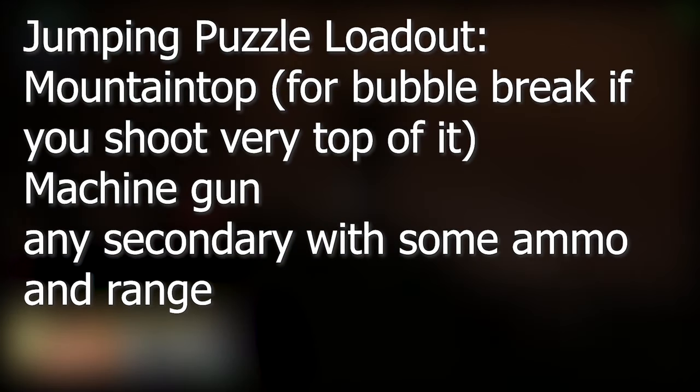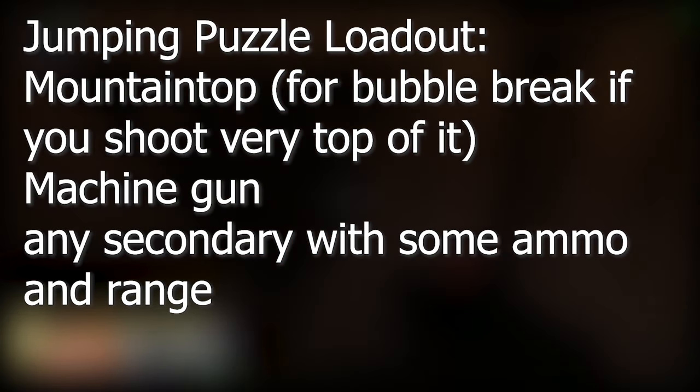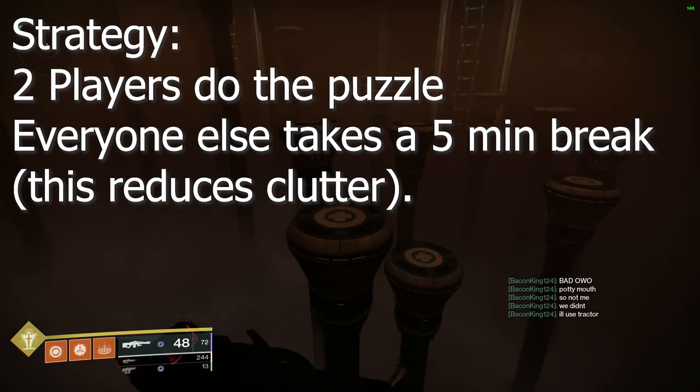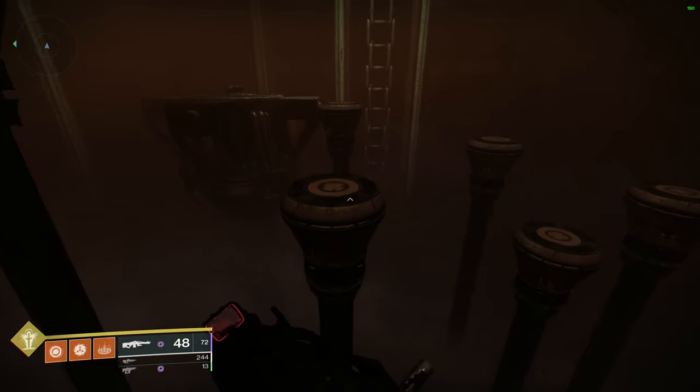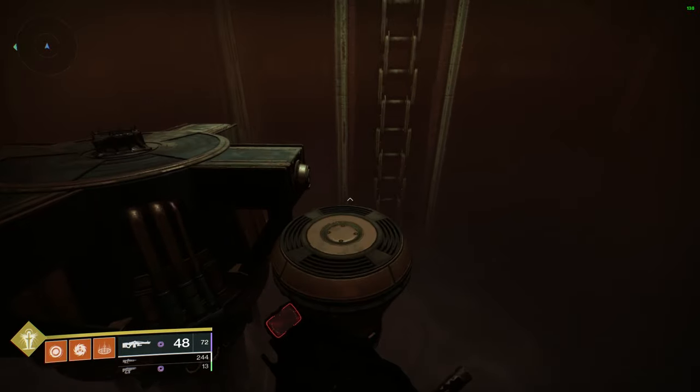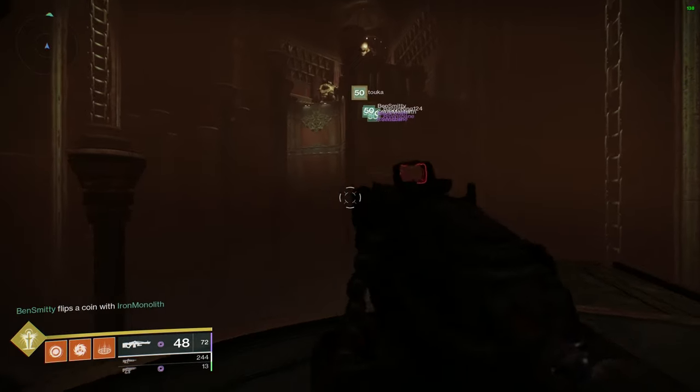On to the jumping puzzle — very simple. I would recommend using a Mountaintop, any secondary that you'll have ammo for, and a machine gun in case you need extra ammo. We've run into situations where dying happened from running out of Recluse ammo with no heavy, so make sure you have plenty. I would recommend only two people moving forward while the rest of the team sits back, because of the risk of stomping each other out of the way and knocking each other into the pit.